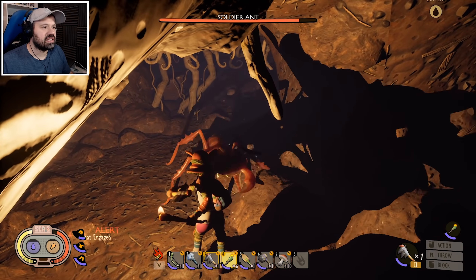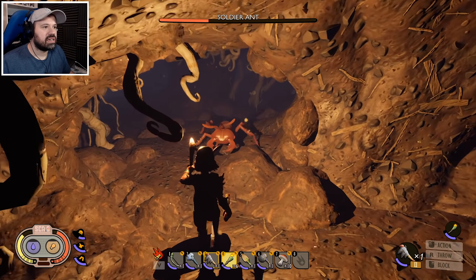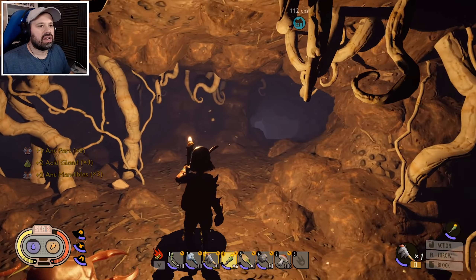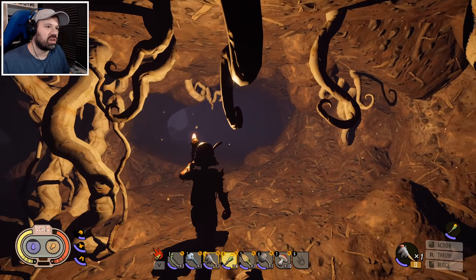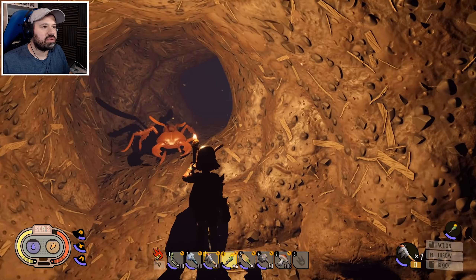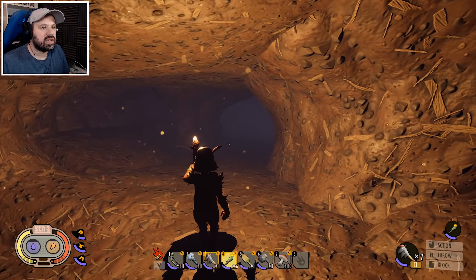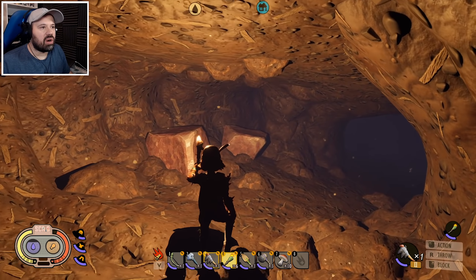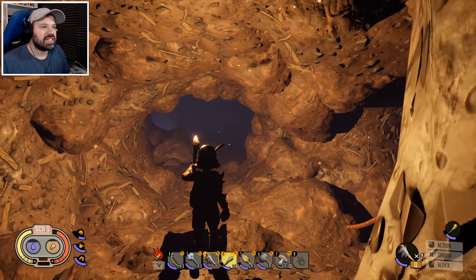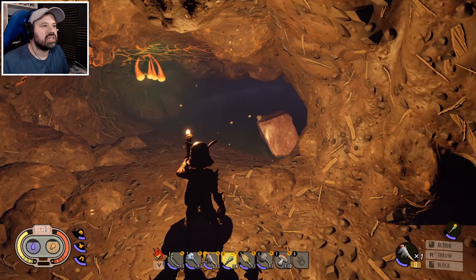With the ant armor on, she doesn't attack me — but I can still attack it. There you go, still possible to beat them which is great. Now we're going to get a lot of quartz here — great for quartz mining undisturbed! The ants don't attack me, so I can just walk around saying I'm a friend. Wow, there's so much quartz in here.